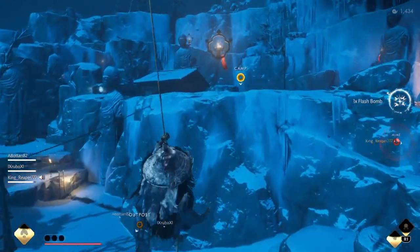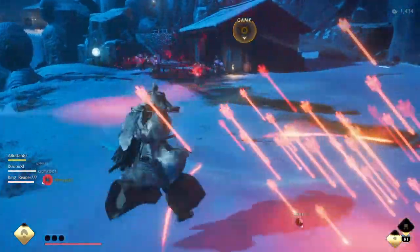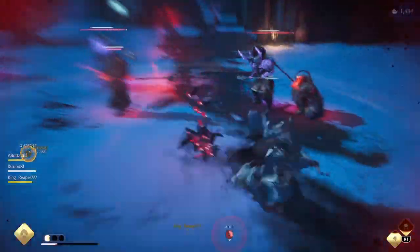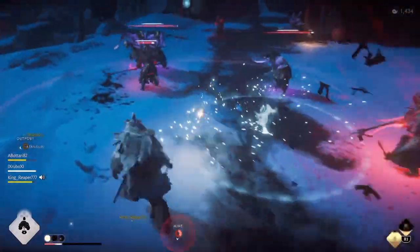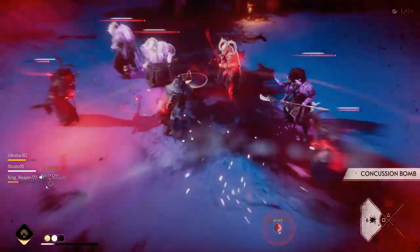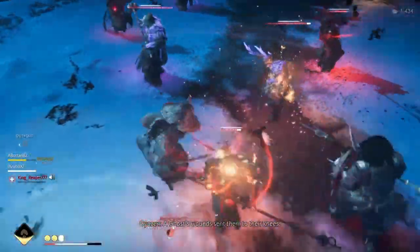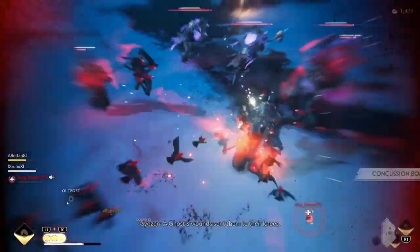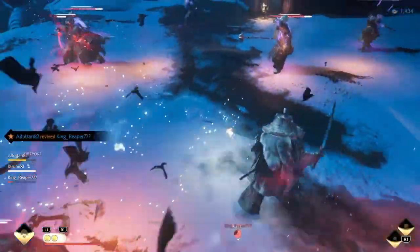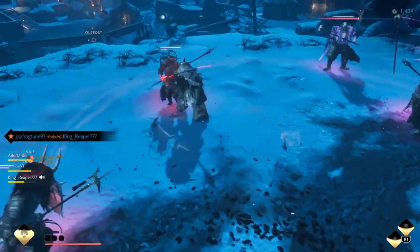For my Ronin Charm, it's from my Scorching set — it gives more incense radius and more incense duration. The ability of my Ronin Charm is Reaching Parry, which means if I get a perfect parry, I get healing and a great amount of resolve gain. It works really well with the Intimidating Counter and my perfect parry window.